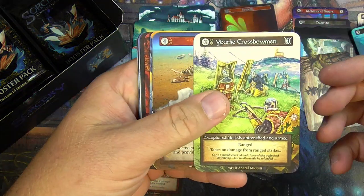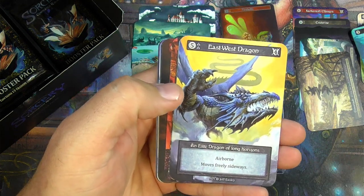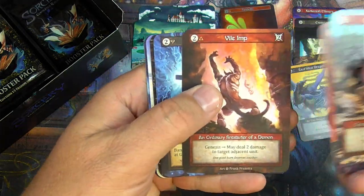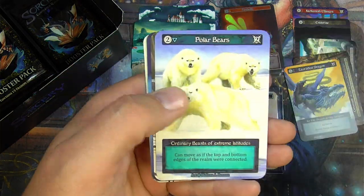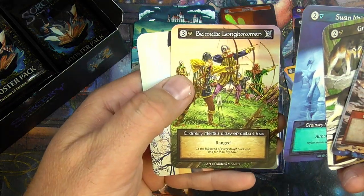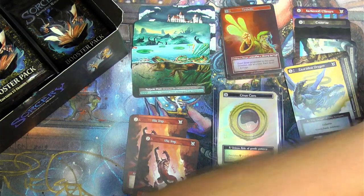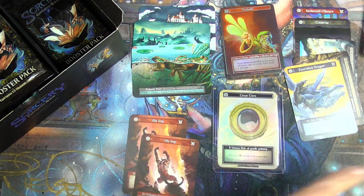What else can we get? Crossbowmen, Drought, Siege Ballista, East, West, Dragon, Elite — Dragon of Long Horizons. Vile Imp again. Sedge Krabs, Polar Bears, Gray Wolves, Swan Maidens, Longbowmen — wasn't anything out of the ordinary in there. I'm going to put my Exceptionals in the right pile over here.